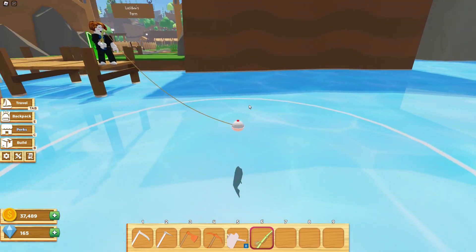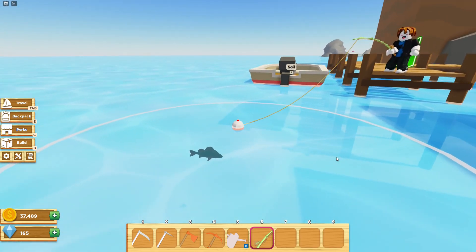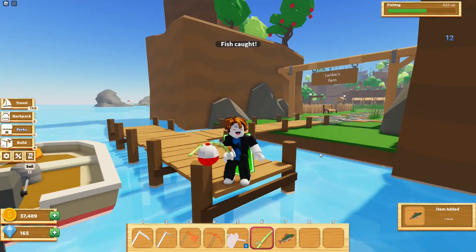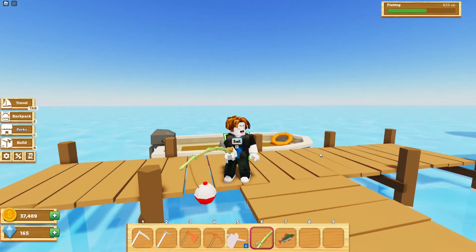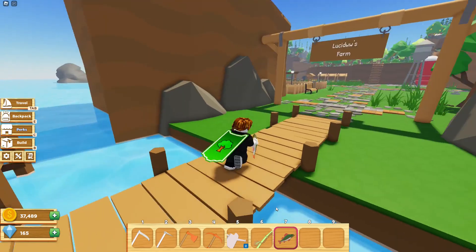Now we're going to wait until the fish starts nibbling on the bobber, and once the bobber is underwater you're just going to want to click and you should be able to catch the fish. And there we go — we caught ourselves a perch!